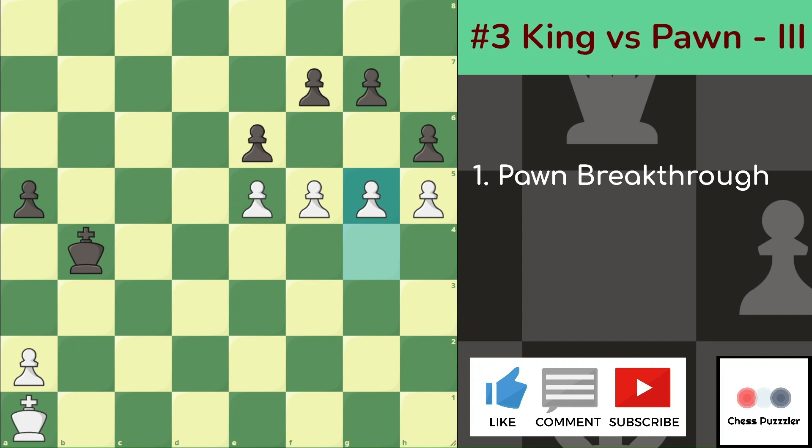Even if King plays something like Kc5, then f6, g takes on f6, g takes on h6 and promotion is inevitable. Also possible is instead of Kc5, h takes on g5, f6, g takes — H Pawn promotion is inevitable. So to prevent all of this, after f5, Kb4, g5, White takes on f5 and now we push g6. If Black takes, then we can promote the E Pawn. If Black does not take, then we promote on f7 and push the Pawn. And if Black simply pushes to f6, then we promote the E Pawn once again. I hope this idea is clear and you understand what Pawn breakthroughs are about.